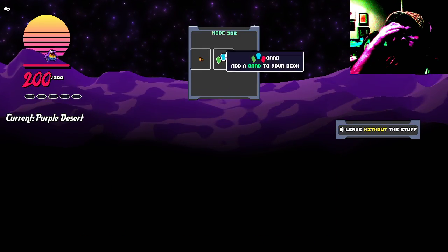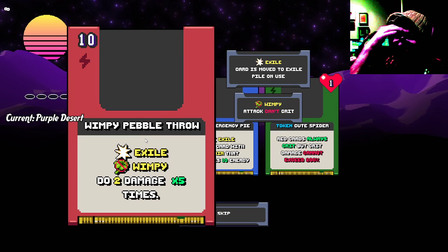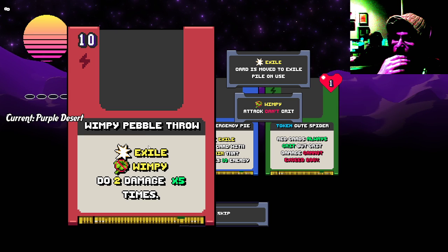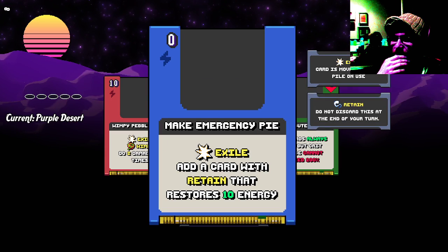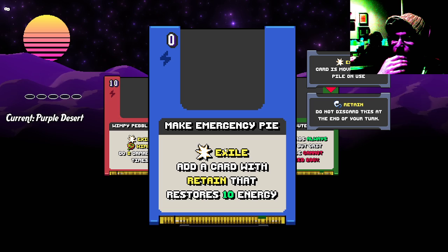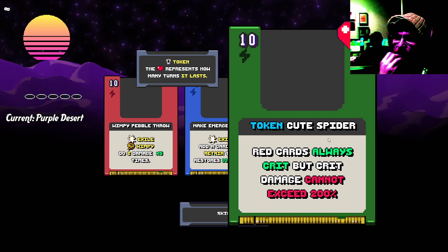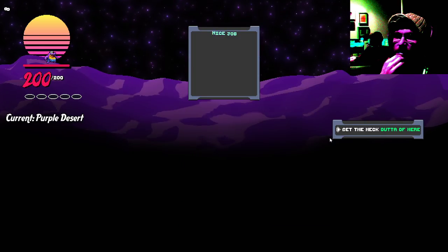Woohoo! What do you mean leave without stuff? I don't want to leave without stuff. Add card to your deck. Wimpy pebble throw — attack can't crit if they have wimpy. Or this can't crit. Make emergency pie. Exile must be like consume. Add a card with retain that restores 10 energy. Token cute spider. Red cards always crit, but crit damage cannot exceed 200%. Sure.